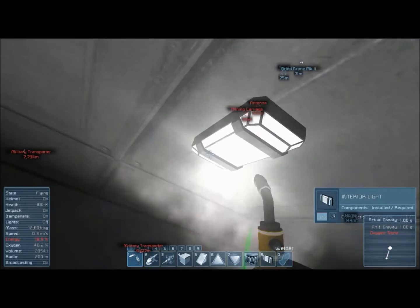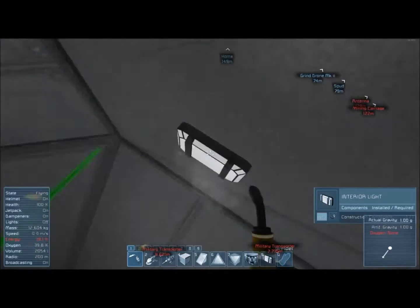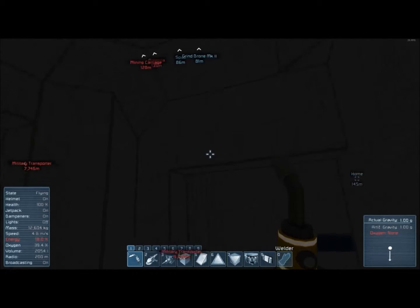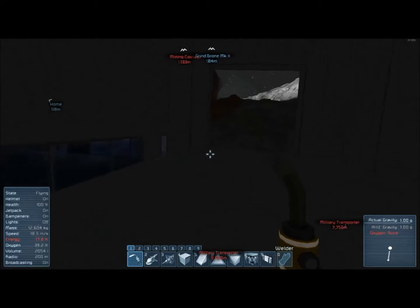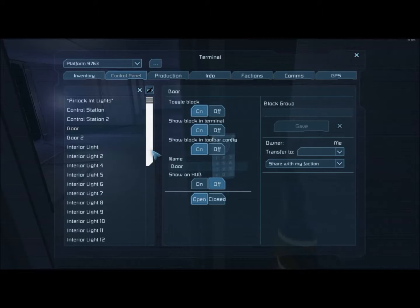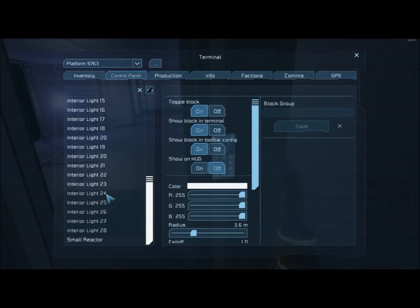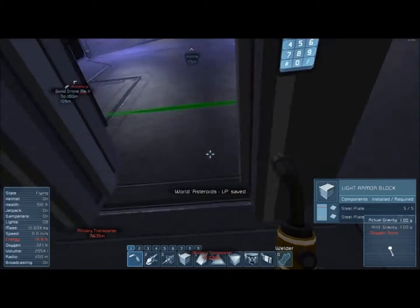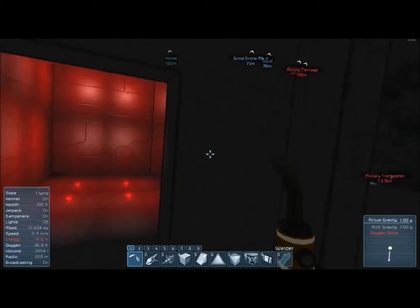Now I think what I'm going to do is color the lights in this hangar differently, as well as the doors. I know I need energy. Let's call this something different — one, two, three, four, five, six, seven, eight — we'll call this 'small hangar lights.' Save that, and then we'll color them red, turn up the radius, then close that. That's the red hangar.